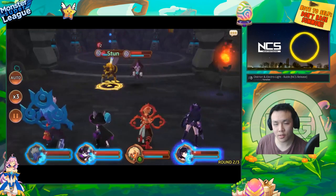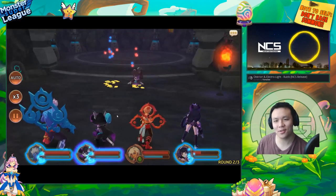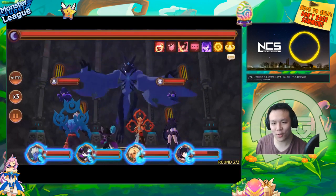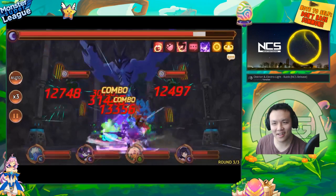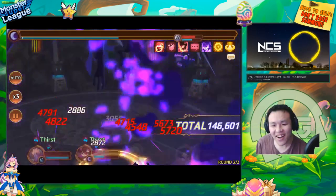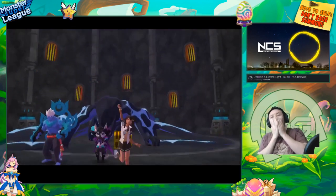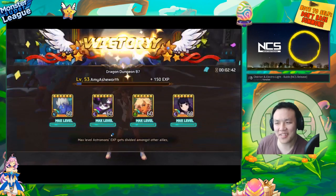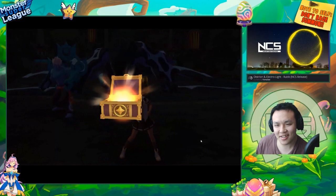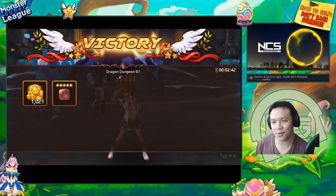Stuns can't stack — I just realized that. I've never used a unit with two-turn CC before, I don't have a single one built. Moment of truth — if I throw everything on him will he die? Oh my god — we're good, we're good. That was too troll. We can do this without spending any astro gems.